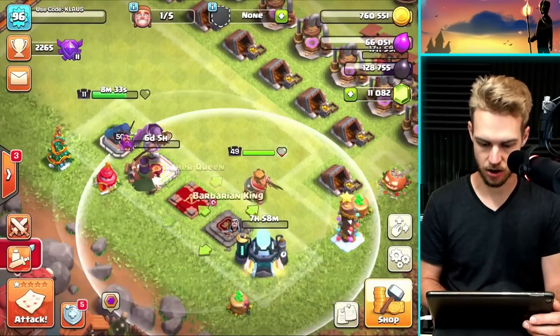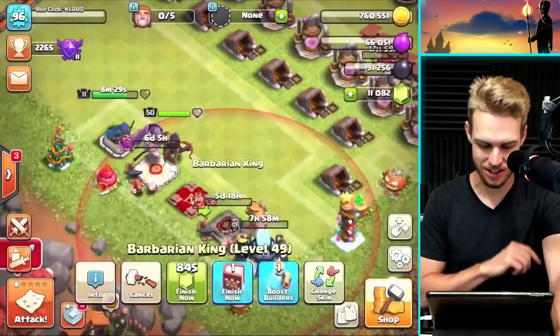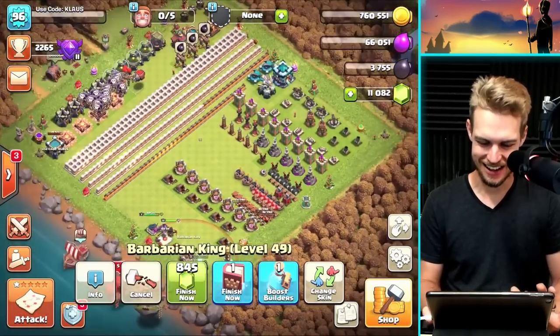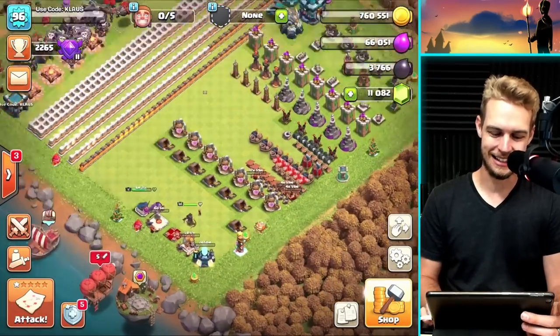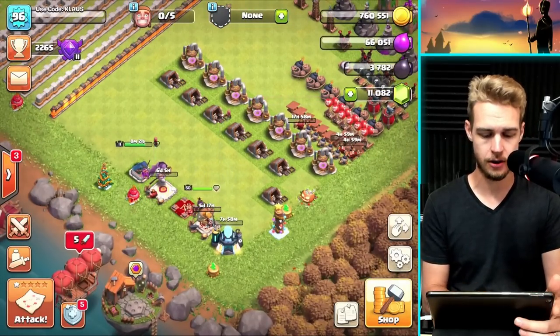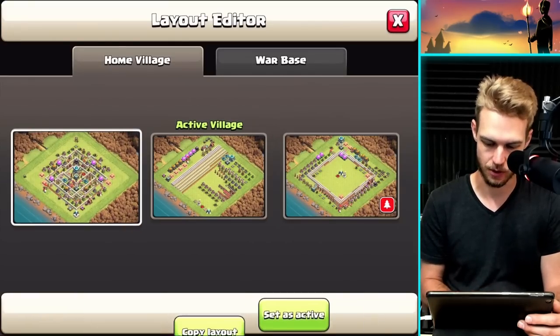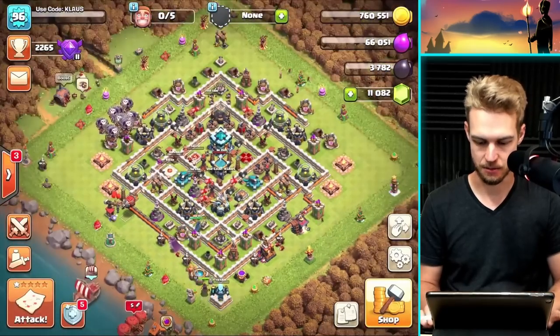And now — the King upgrade! Level 50 King! Today is a great day. Level 50 King and level 27 Warden — we're making great progress. The Royal Champion still costs 211,000 dark elixir for the next upgrade — she's amazing but man, is she expensive.